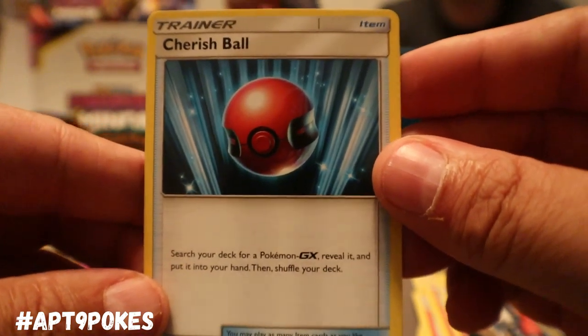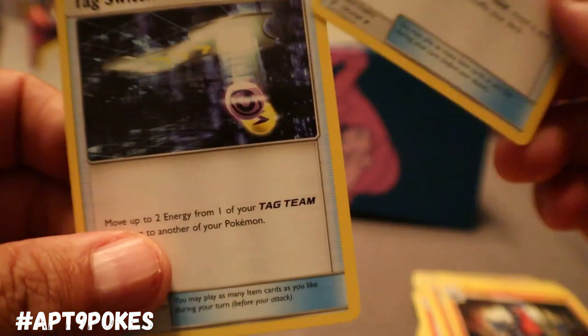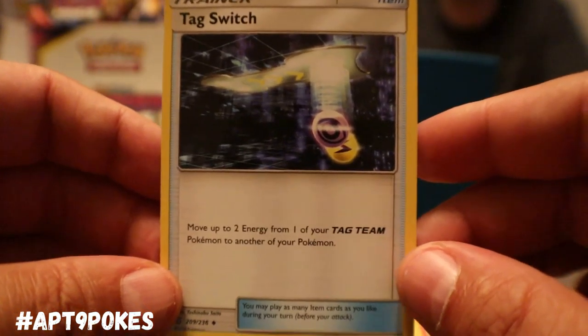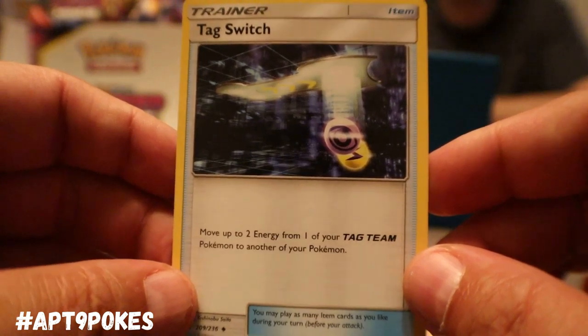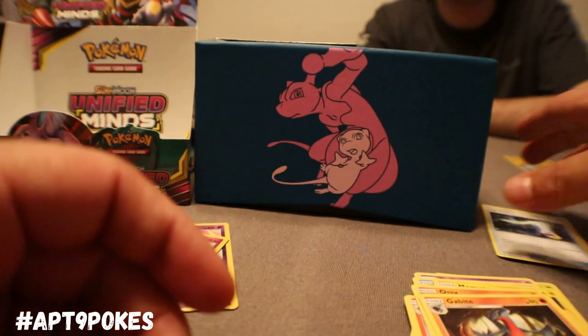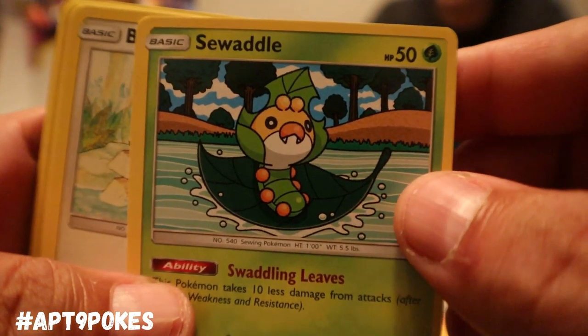We got Electric energy, Gabite. We got Cherish Ball — search your deck for a Pokemon GX, reveal it, put it in your hand. It's an item card, just an awesome search card. And we got Tag Switch — move up to two energy from one of your Tag Team Pokemon to another one of your Pokemon. So sweet — you can basically move six energies off one guy.